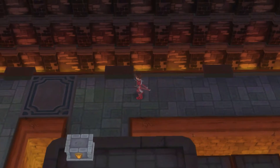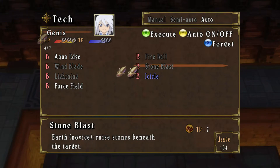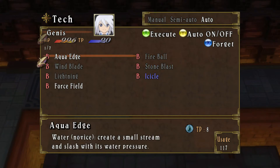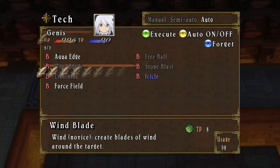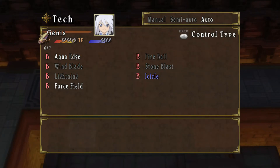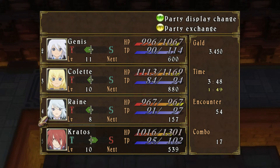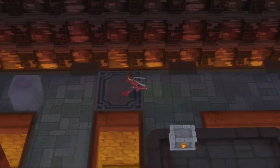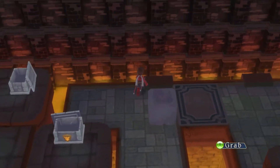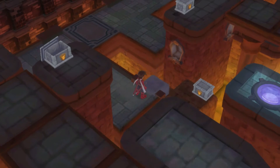I cleared another enemy and did a few things in the menu. I turned off Genus's other abilities — he's gonna get Icicle soon, because there are a lot of enemies here weak to water and ice. No need to use the other spells; I just want him using Aqua Edge and Icicle once he learns it. Kratos is no longer in the active party right now — I only wanted him for his spells to defeat that Fake. Colette needs to be in the party soon. Let's get this block to its proper position so we can reach that torch area.